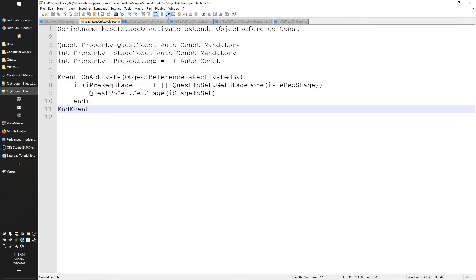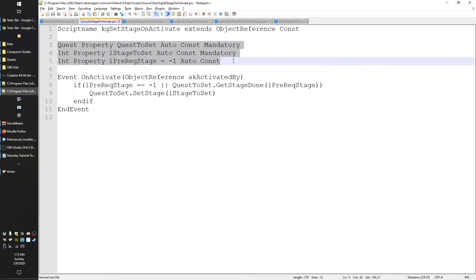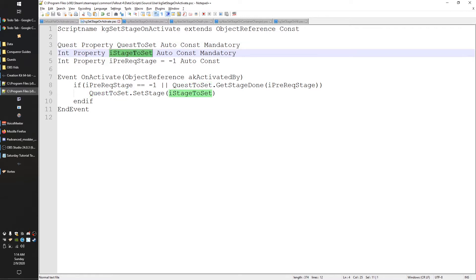We've got a little script here and one piece of it is a little complicated but hopefully I can get it in a way you can follow along. The anatomy of a script: up top we determine the name of our script and what type of thing it can go on. Then we have our properties — these are what you set up in the Creation Kit. We've done this before: we point it to our quest and determine what stage we want to set.